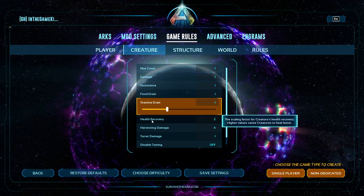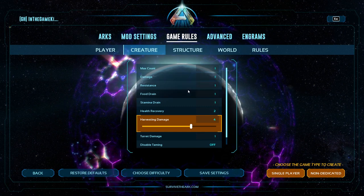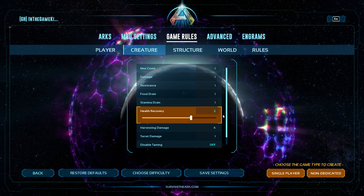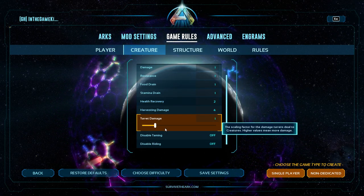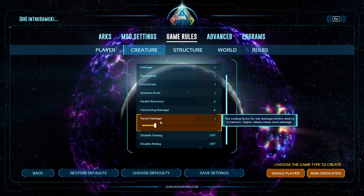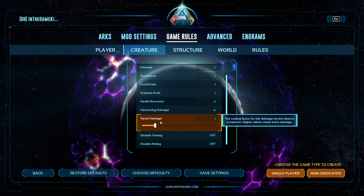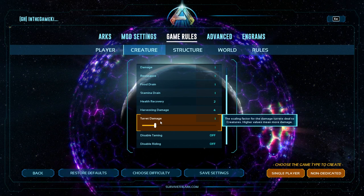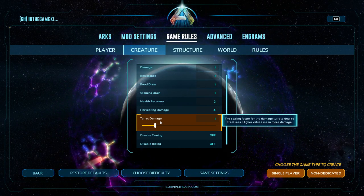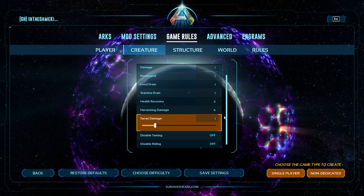Damage, Resistance, Food Drain, Stamina Drain, Health Recovery, and Harvesting Damage are all the same as for the player, but they apply to your creatures. Harvesting damage is naturally higher than 1 on creatures — that's just normal. I have my health recovery doubled and harvesting damage is normally around 3.2. Turret Damage is how much damage a turret deals to creatures, tamed or wild. In PvE you won't use turrets too often, though they come up from time to time. In PvP this will be more important. You could reduce the number of turrets and increase the damage to make it less grindy.